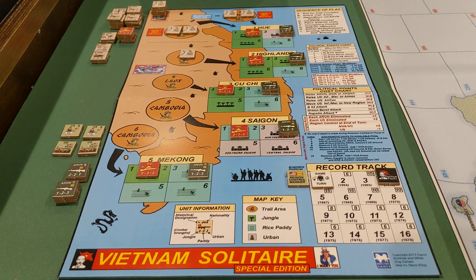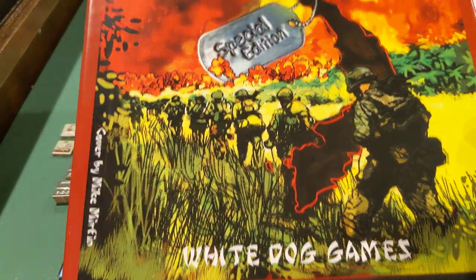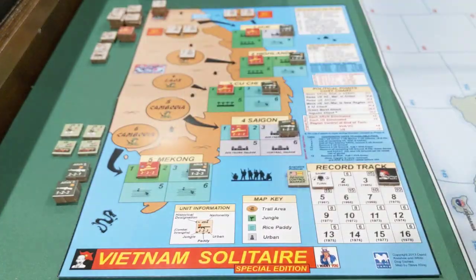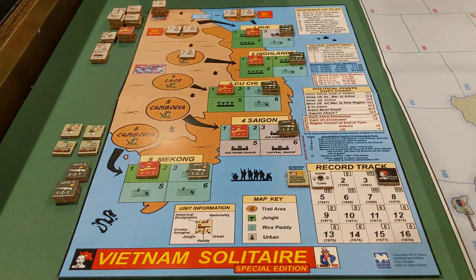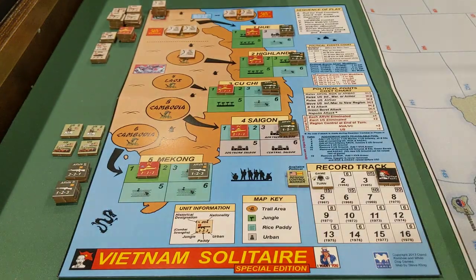I've got a corner of my game table here carved out for Vietnam Solitaire Special Edition. This is a game that came out, I believe, in 2013 by White Dog Games. Here you can see the box and the back. As I mentioned, this is a solitaire game. This is what we would call a chit game, so it's got cardboard counters.